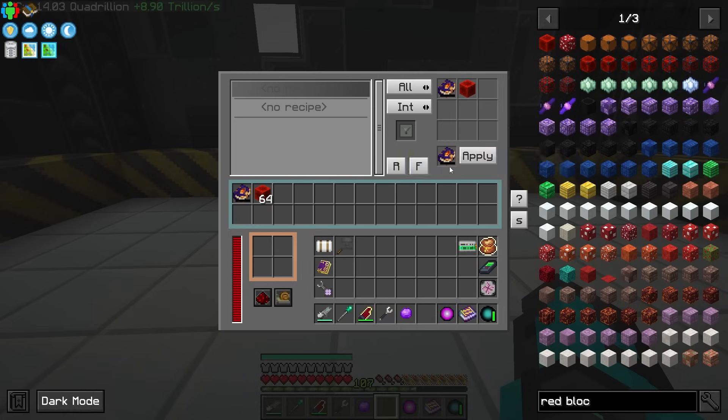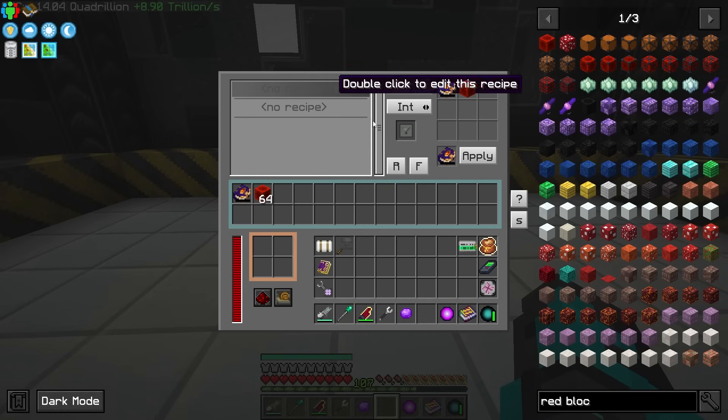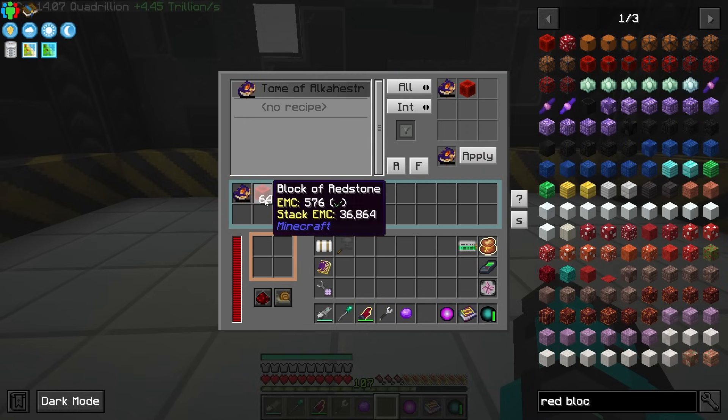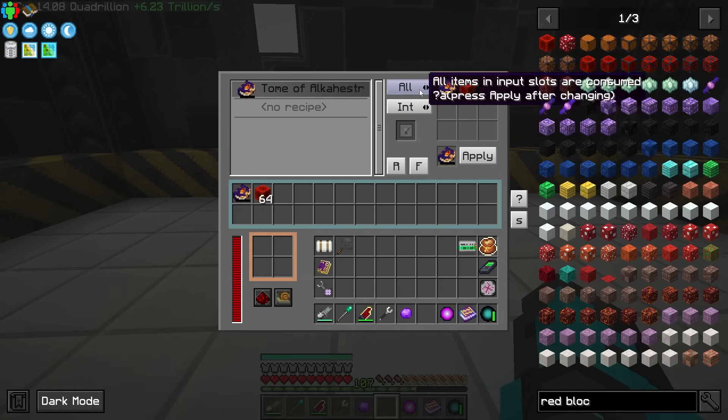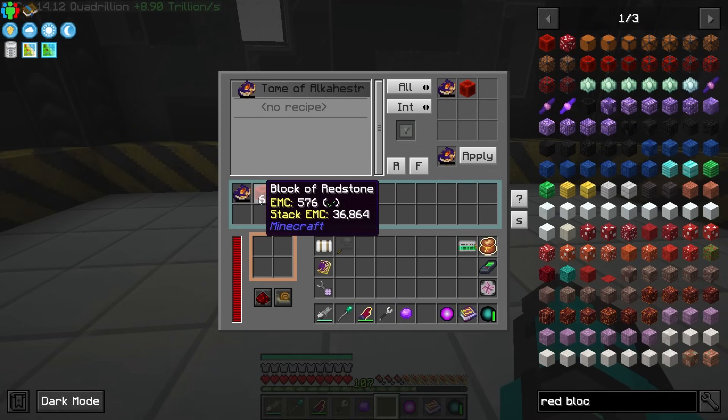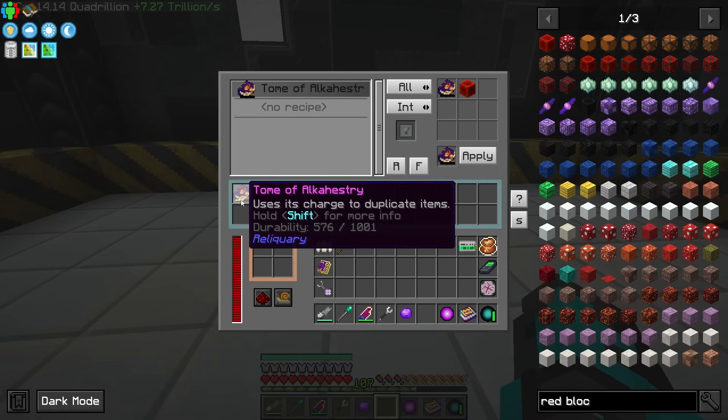Now that that's done we can go ahead and save that and hit apply, and we should see it running — but we're not. Hmm, maybe I have to back out or place the items in. Oh there we go — I placed the items back in and you can see it's charging up.